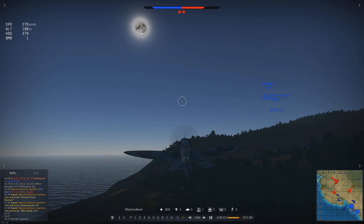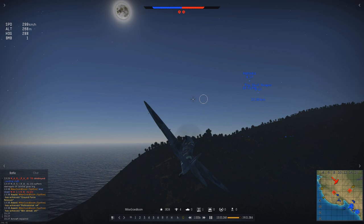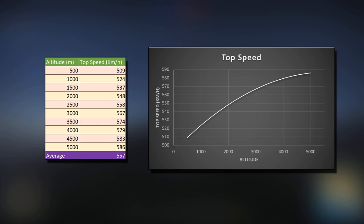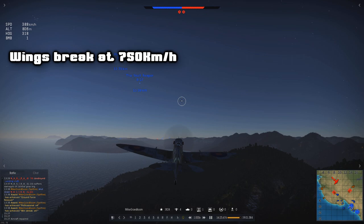The climb rate in Realistic Mode is very similar to Arcade Mode — an average of 18.7 m/s without WEP isn't anything special, but is increased significantly with its use. The engine again outputs the most power at around 3,500m altitude. The top speed disadvantage really shows in Realistic Mode: with an average of 557 km/h, most enemies will be able to outrun you easily, especially at higher altitudes. In a dive, avoid going over 750 km/h or you risk losing your wings. Turn time is good, as expected — an average of 15.5 seconds is great and will allow you to turn with mostly everything.